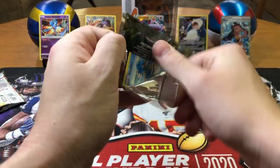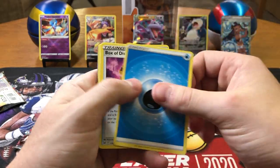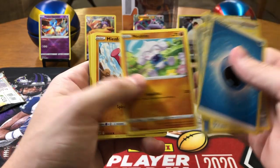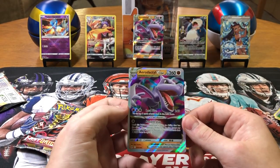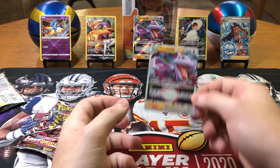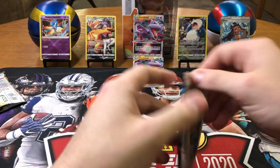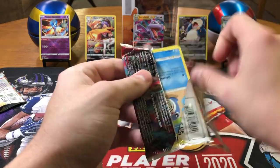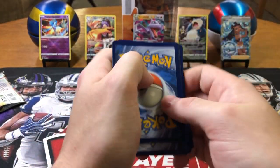That last pack's got the fire, but this one might have something too. I'm feeling something in this pack. We need some hits — Water, Box of Disaster. We don't want that bad luck in here. Bronzong, Colress's Experiment — but we got two Aerodactyl V-Stars. I mean, I'm not complaining — it's still a V-Star card — but I'd rather have a better V-Star like a Giratina. Can't complain though — the box has been not horrible, not the best, but not horrible. Got that nice Charizard — I can't complain about that.